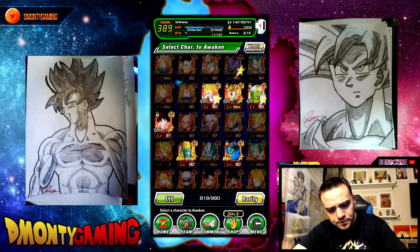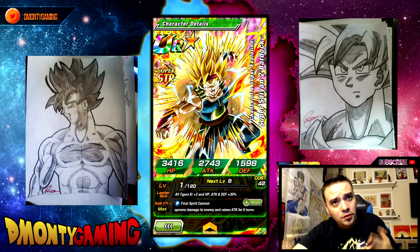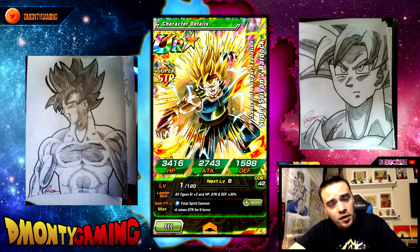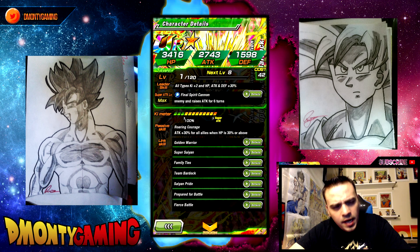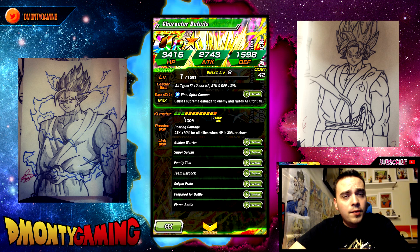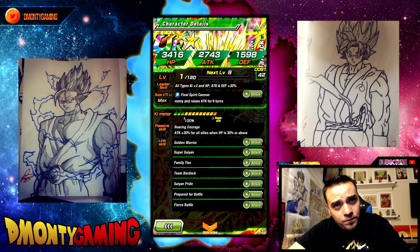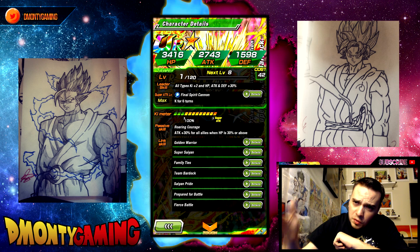With his Dokkan Awakening, this is one of the most dramatic changes I've ever seen — he goes Super Saiyan 2. I love the card art. Out of the Bardocks, this is probably my favorite card art from the Dokkan. He gained Fierce Battle. Attack 30% for all allies — he went from 15% to 30% for all allies when HP is 30% or above. So now this man is boosting Super Saiyan 4 Goku's attack by 30% — he's basically a third rotation slot character.